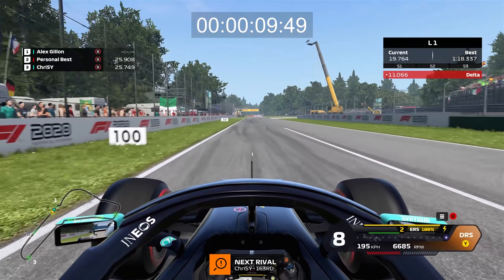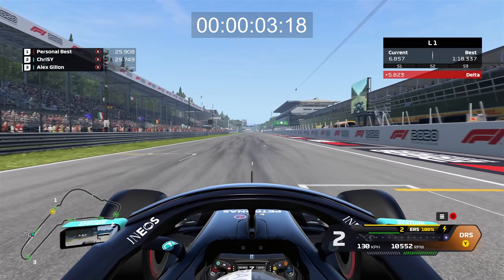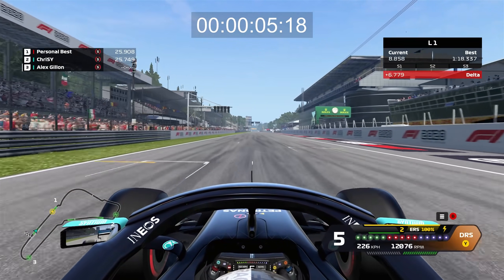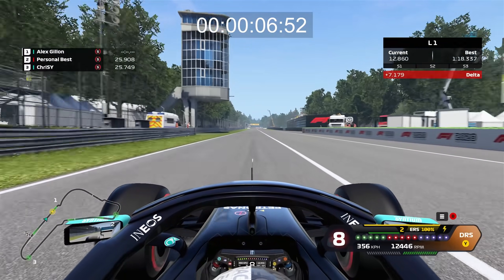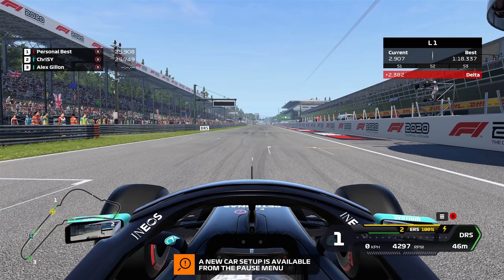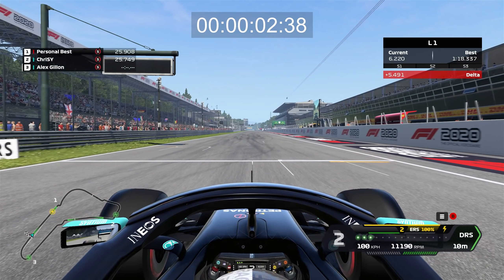My first port of call was to double the power to see how close that could get us. Doubling the power to around 2,000 brake horsepower got us to around 7 seconds to 300, but I felt like it was the traction that was really holding us back, because F1 cars are rear-wheel drive only. I measured the 0 to 100 speed, where that's mainly traction limited, to around about 3 seconds — which is pretty much the time we need to go all the way to 300 — so clearly traction was a big issue.